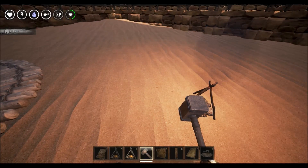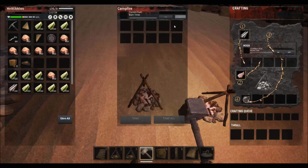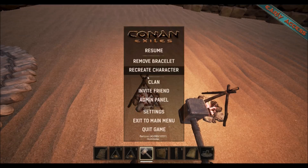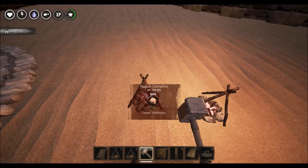You may end up finding yourself getting even more gruel, so you may just want to put down multiple campfires. It really probably only needs one fire for the gruel to be realistic, but you can make the same amount really fast.